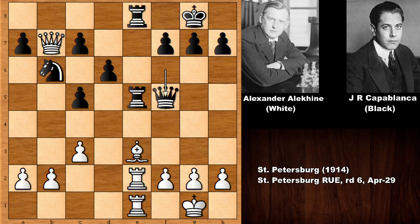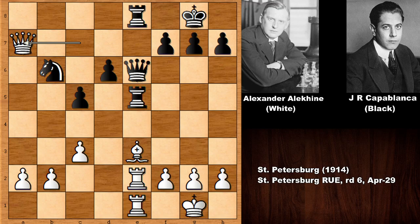Capablanca is collecting pawns on the queenside, but he plays an interesting move — queen to e6. Alekhine captures one more pawn and is now a pawn up with an outside passed pawn; the a-pawn looks potentially dangerous. But now Capablanca plays knight to d5.